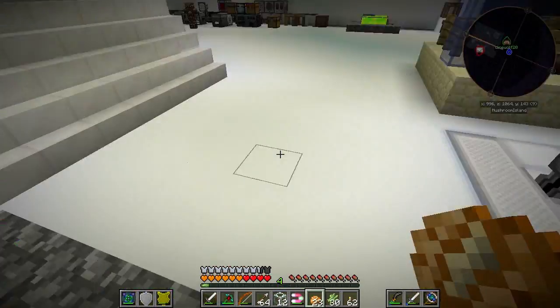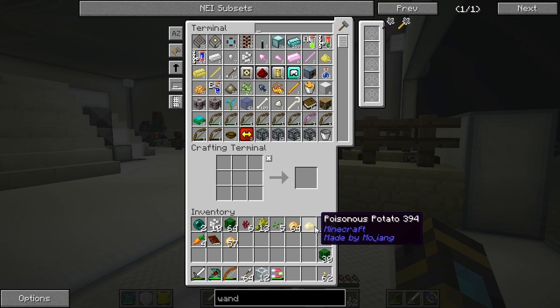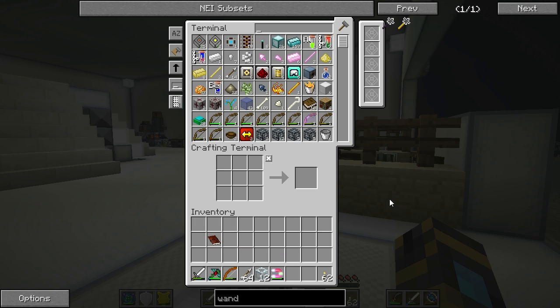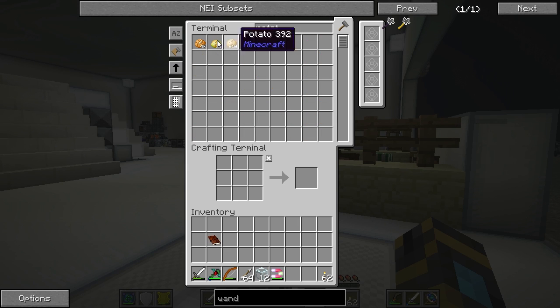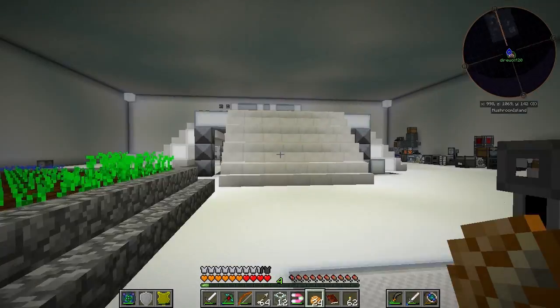Do you not like my manual method of getting things? Oh no, your method's fine. I'm just trying a new thing — it's a mod I've never played with before, but I think I understand what I have to do now. What mod is that? Fluxed Crystals.